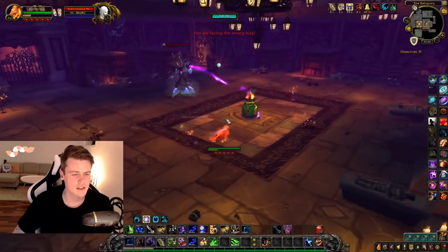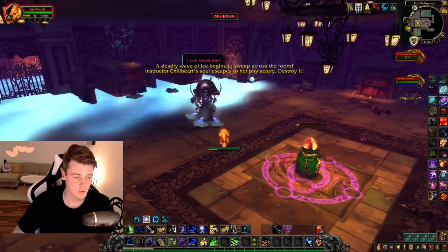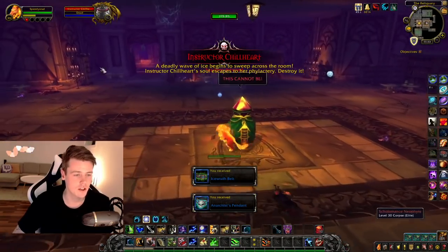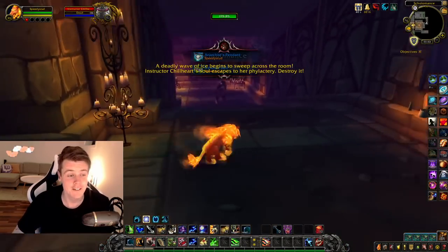Kill all the adds in this room before you even touch the boss — otherwise you will die. If you pull the boss, you can see the ice he throws around the room. If you stand in that when he throws it, you will definitely die.